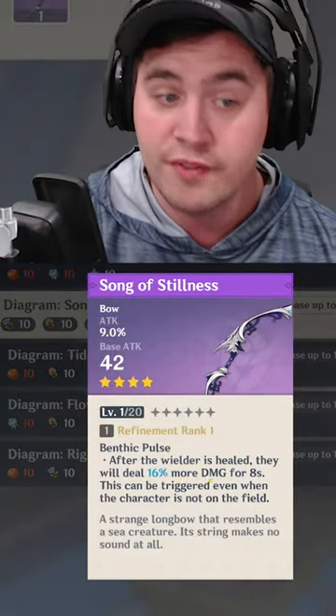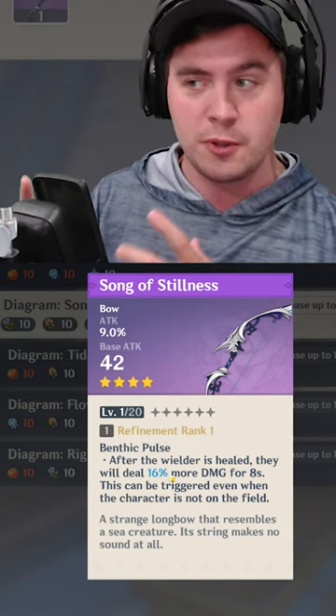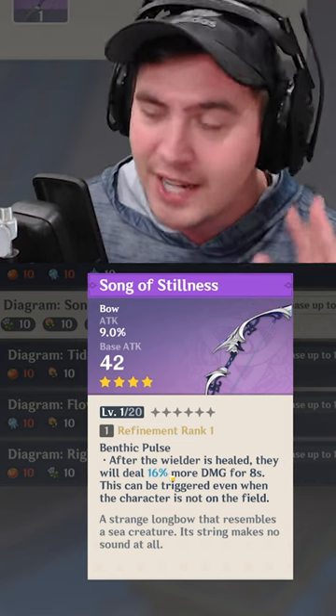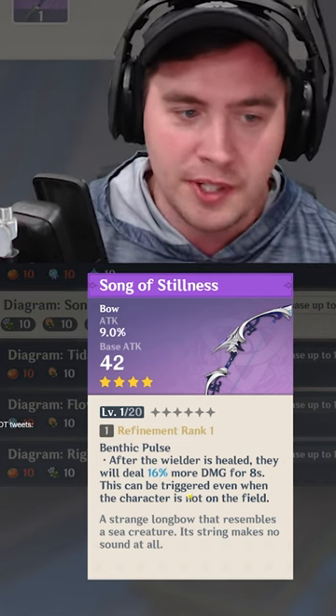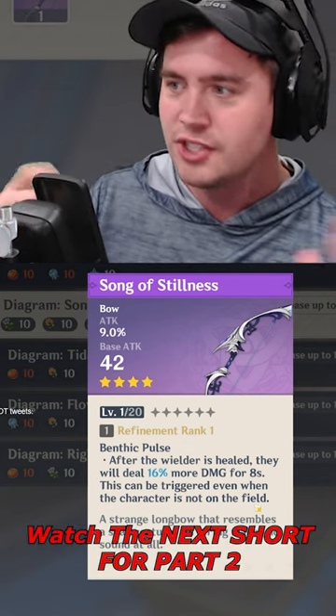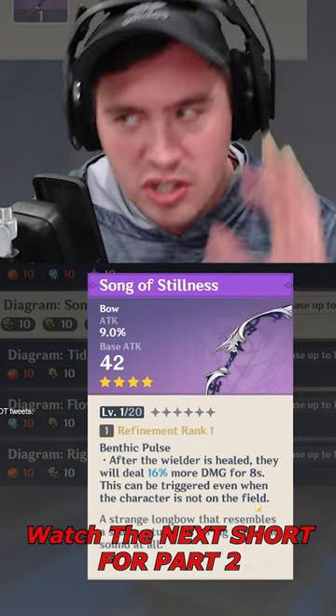As for the bow, whenever you're healed you get 16% more damage, and getting 32% more at max refinement for 8 seconds every time you get healed is actually kind of good. This can be triggered even when the character is not on field, so hypothetically Fischl could just get 32% more damage from this. This is not bad.